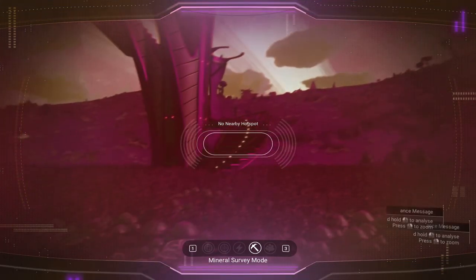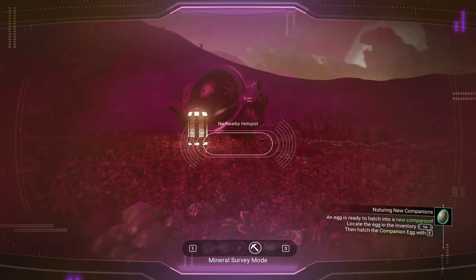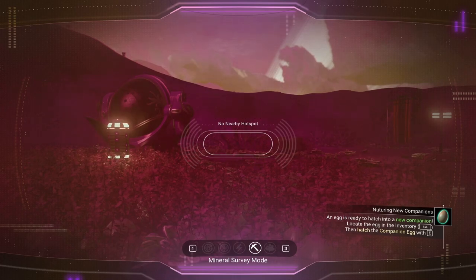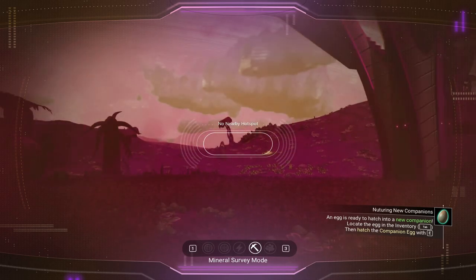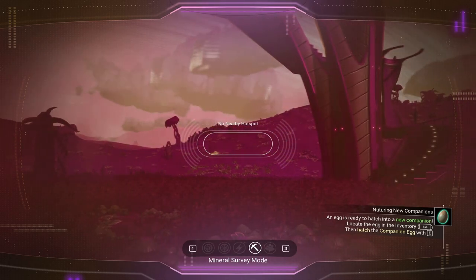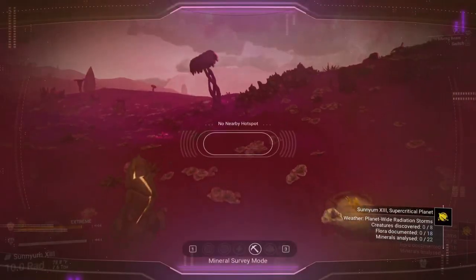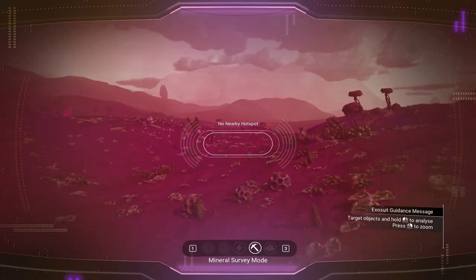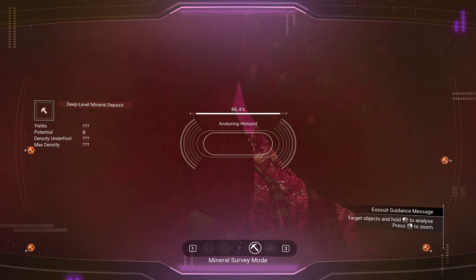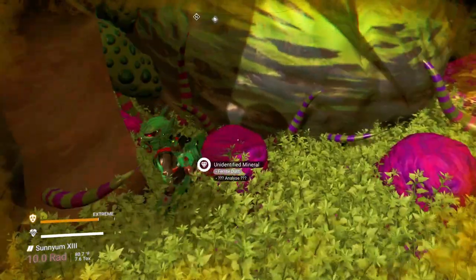Here we are on the planet. Now we need to find the activated indium, so let's use our analysis visor. We put it on the hammer icon — it says no hot spot nearby. One trick is that even when it shows no hot spot nearby, you can hear a beeping, and as you move it gets louder or quieter, giving you an idea of which direction to go. You guys won't be able to hear that in the video, but try it on your own — definitely audible in headphones.